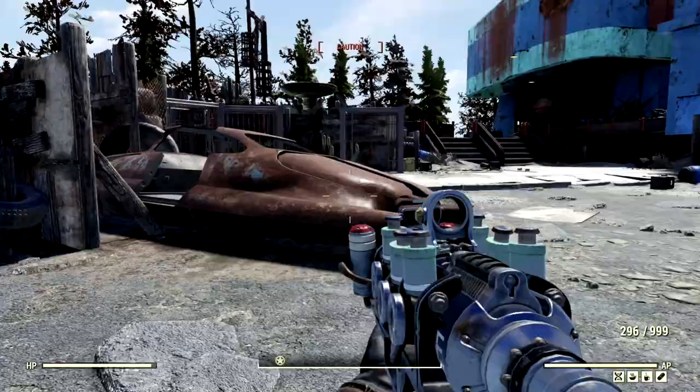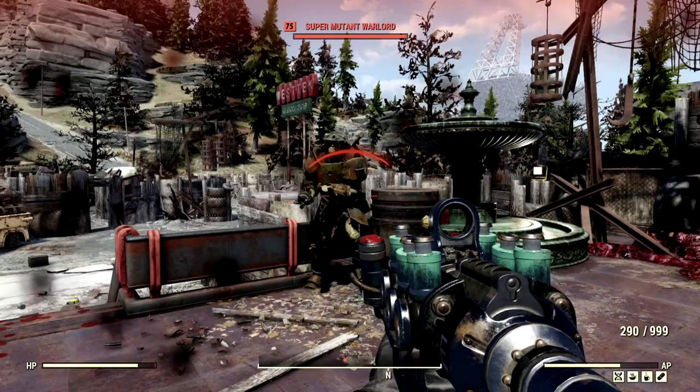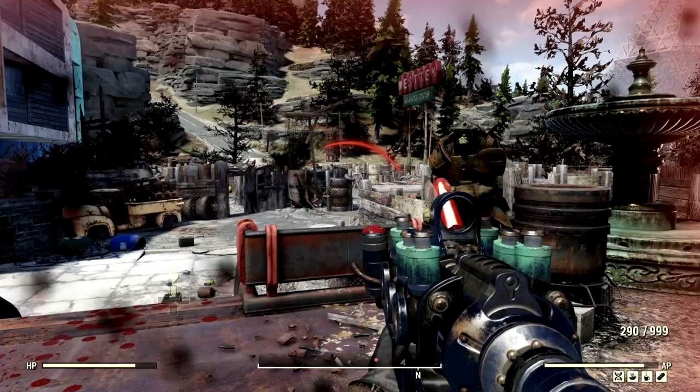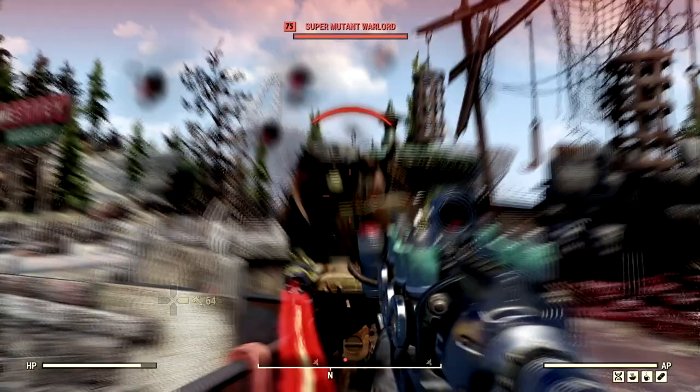Super mutants! We'll get one inside of VATS and one outside of VATS. Goodbye, super mutant — and he's dead. We can actually take some shots real quick so I can show you the tankiness of this build also. Let's finish off this super mutant outside of VATS and outside of sneak. Goodbye, you stupid fool.